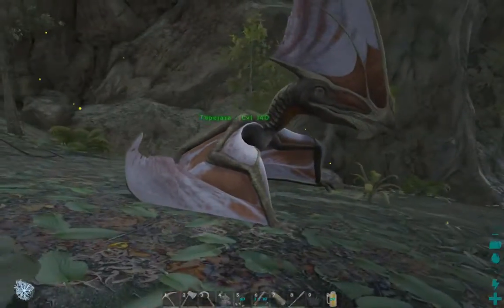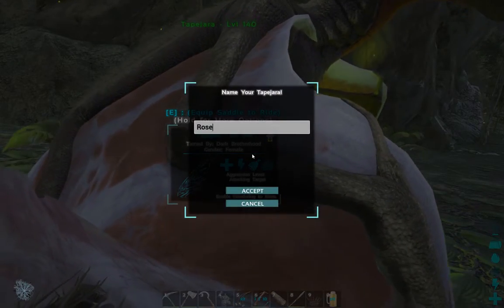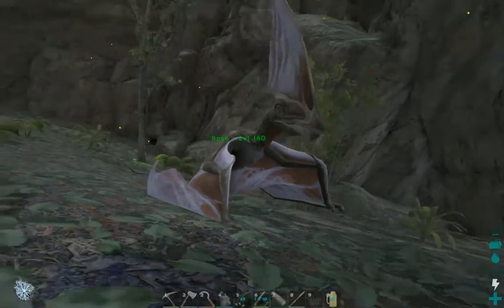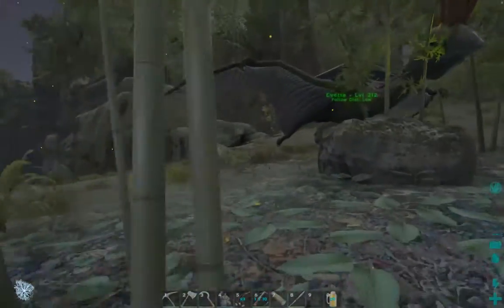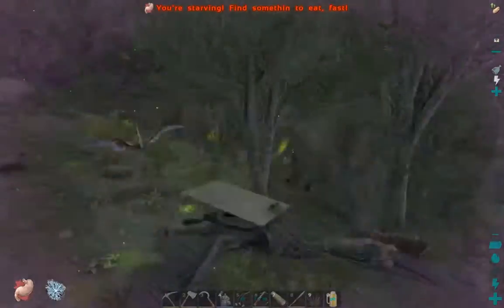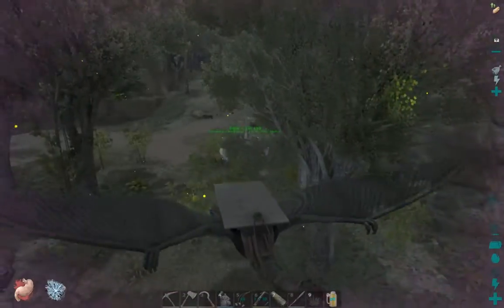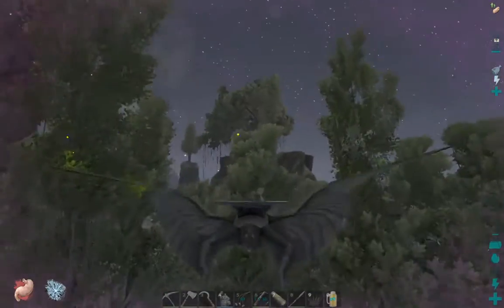Hey guys! We're back with our new Tapajara. We're gonna name it right away. We're gonna name it Rose. That's right, Rose. She hasn't told me her real name yet, so we'll have to see - but Rose will be her name for now. We're gonna get this girl home, get a saddle for her, and then I think that'll be it. Let's go home, Rose.